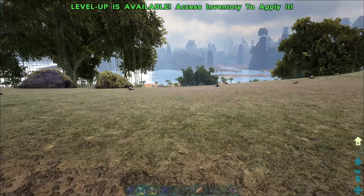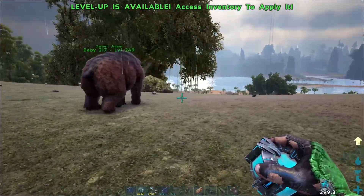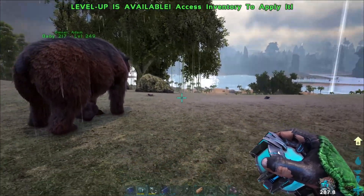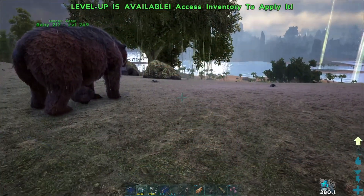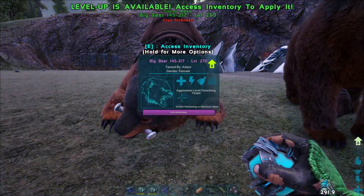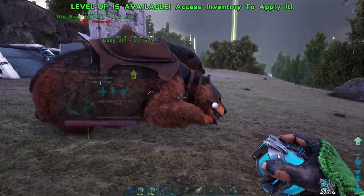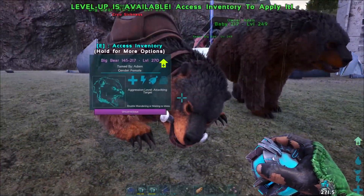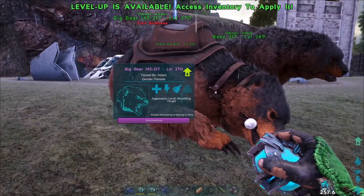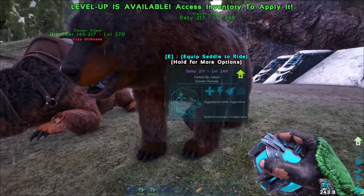Another interesting thing about cryopods is cryosickness — this is a way to reduce their effectiveness. You can put them on the hotbar. We've got a bear on the hotbar here, and in the lower right-hand corner you can see a timer showing cryosickness. If I throw out another one, the bear's got cryosickness — it's asleep now, unconscious, and we're going to have to wait quite some time for this bear to wake up. At that point I think the bear is going to take more damage. Our cryosickness timer is at 260 seconds, so that's a big problem if you weren't expecting it.